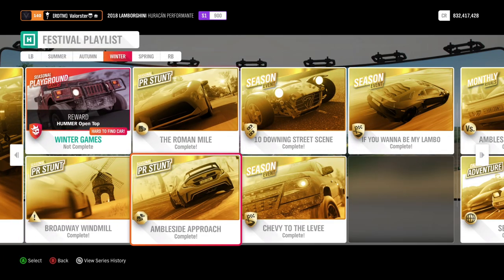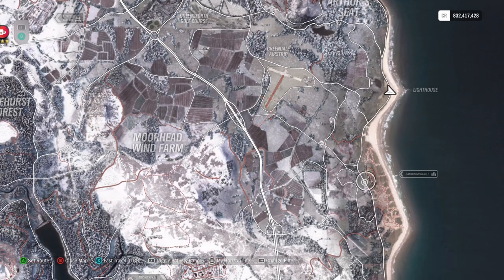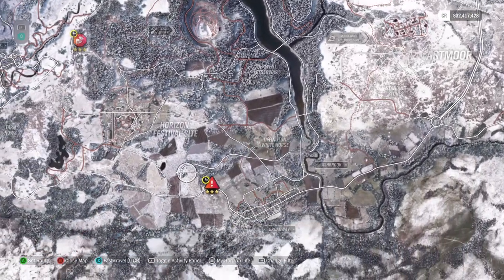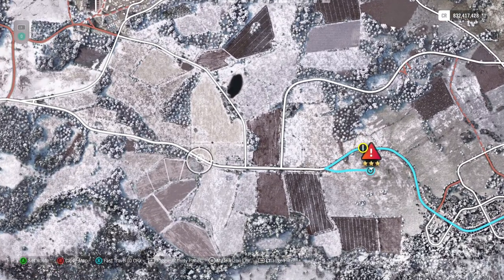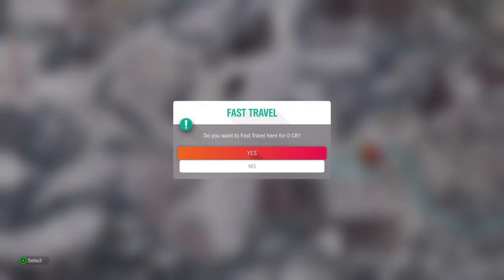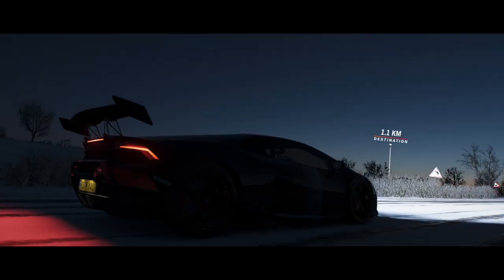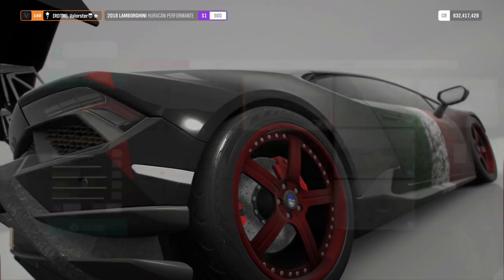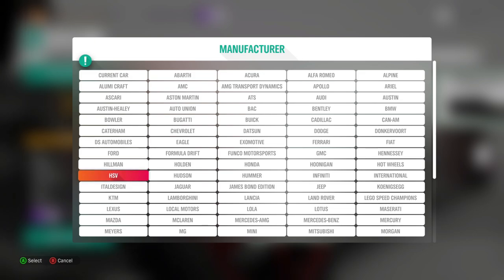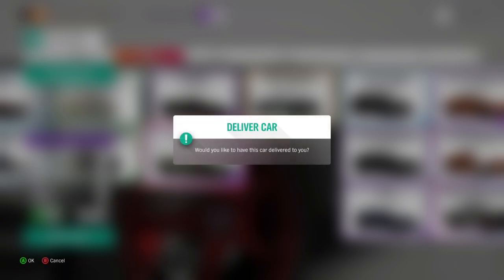Now let's look at the PR stunts. The first one is basically very easy — you just start from here, you don't even need to start that far back. The car I use for it is the Muzzler with the dirt tune and winter tires on. It's dark but let's go.